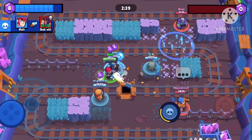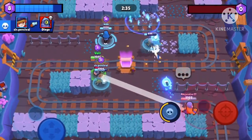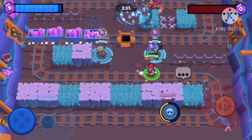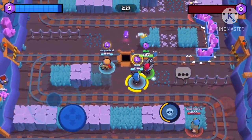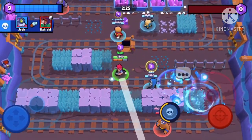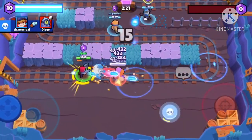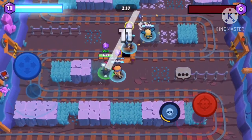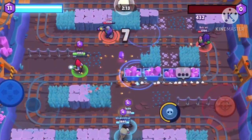Right there I still got a kill from it even though I missed most of my shots — it's still good. Also, use your super to break walls; that's a really good use of the super. Not necessarily on this map, but in Brawl Ball or if someone's camping a corner in Showdown, that's when you can break a wall with it.